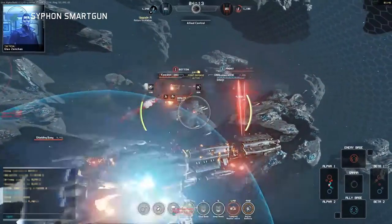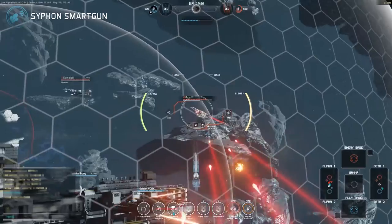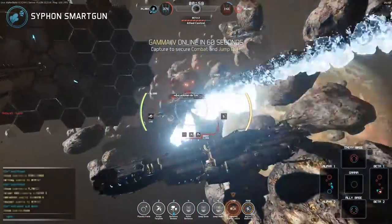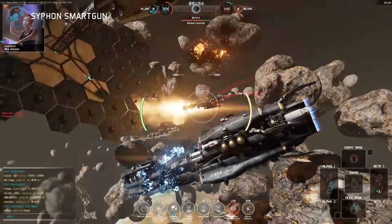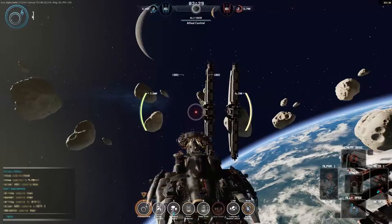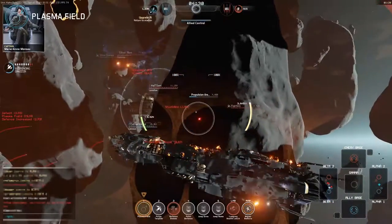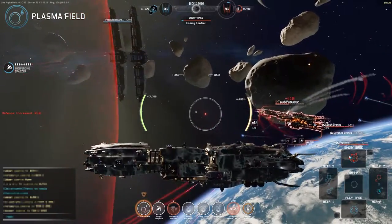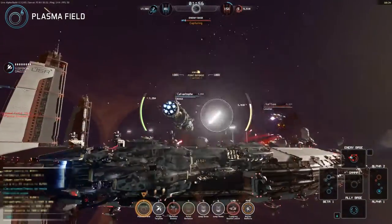The Paladin is equipped with a Siphon Smart Gun as a primary weapon, effective to 12,500 meters. Smart gun tracking capability combined with Siphon technology leaches small amounts of health from the target and transmits it back to the parent ship. The Paladin is also equipped with a plasma field, extending from the ship to 5,000 meters and damaging any uncloaked enemy caught within the field. This can be used to force enemies to retreat or attack from range, limiting their potential.